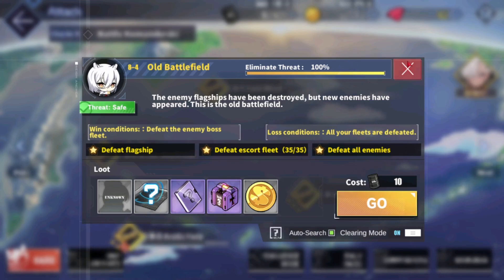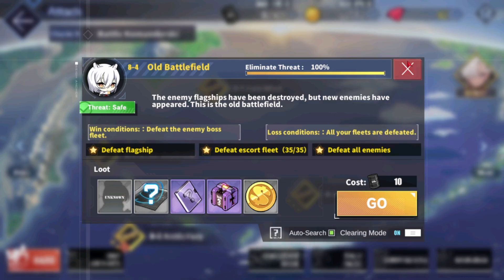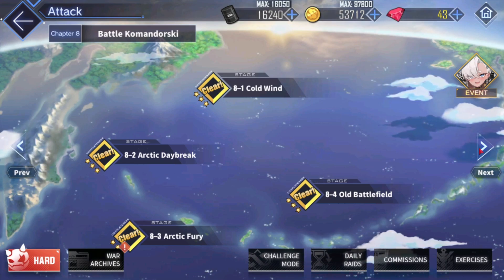On 8-4, you can also do 1-1 or 2-1 farming since 8-4 unfortunately does not have the oil cap. You choose between 1-1 or 2-1 depending on how strong your ships are, and this can give you a decent bit of EXP as well. You can level your ships up to 90, 95, or even 100 if you want.